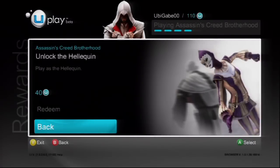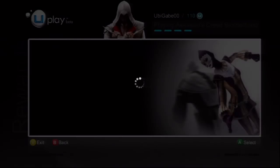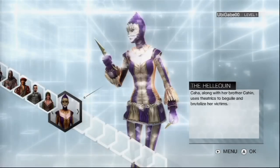All you have to do to get this deadly character is select the corresponding reward and press A on Xbox 360 or X on the PS3. Confirm your selection and the reward will be unlocked. Once that's done, exit Uplay and go back to your game.